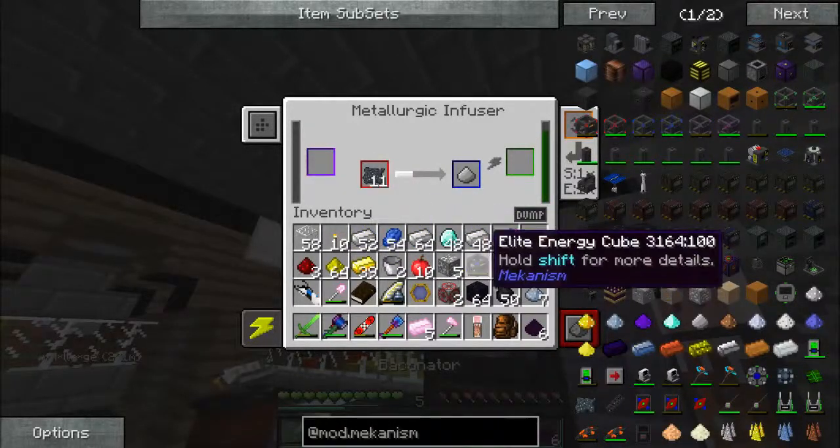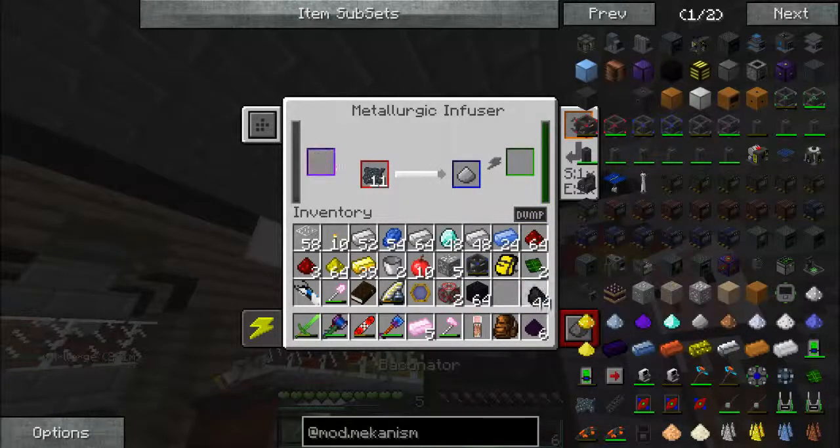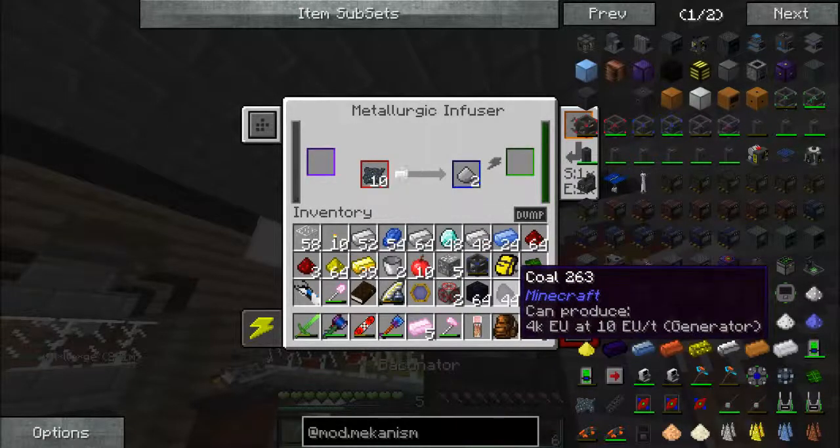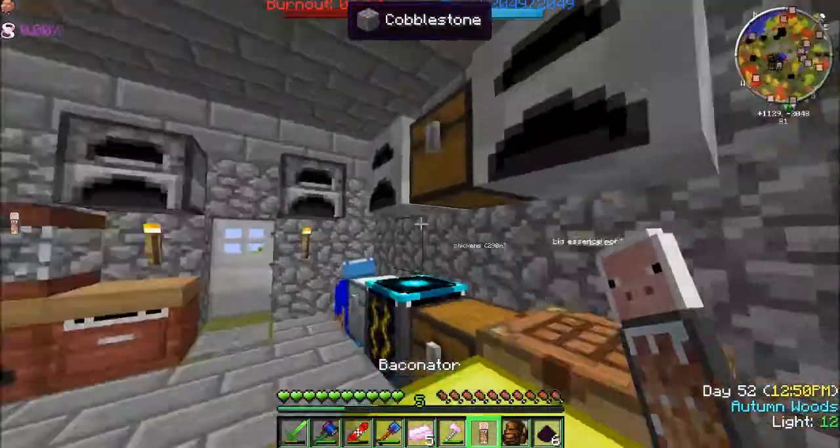Wow, okay — we're gonna need some more of this. 60 carbons — we need one, two, three, four. That's good.